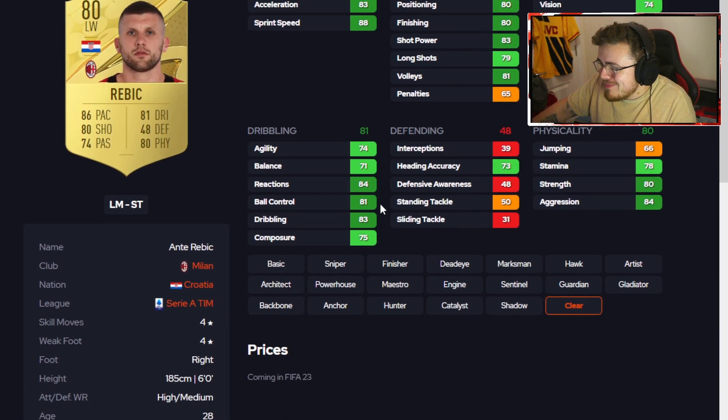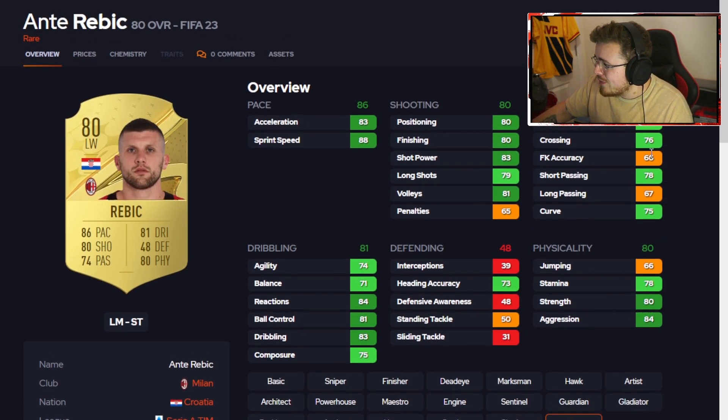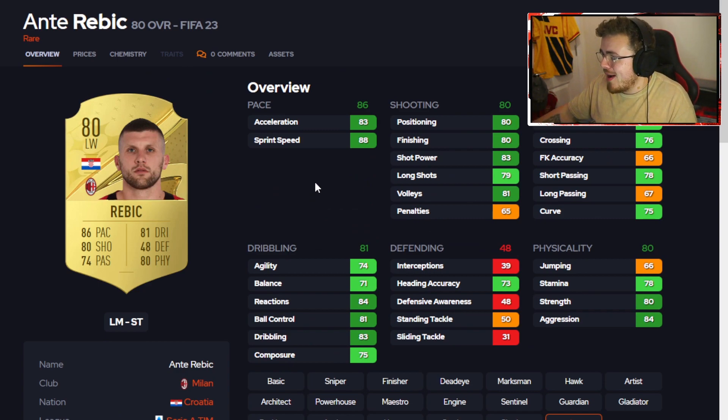Rebic gets massively overlooked and I reckon this year could be his year. You don't know what build is going to be meta. Four-star, four-star — he's got the pace, brilliant shooting, and he can play as a striker which is great for secondary positions. Dribbling looks decent, though agility and balance are a little low. Physically he looks great with strength and aggression. Probably better as a striker — have your quicker, more agile wingers like Lozano running down the wing, whipping it into Rebic, and he's going to bag goals for you.